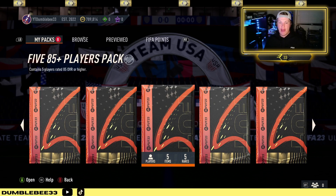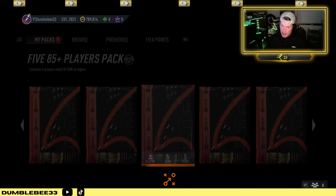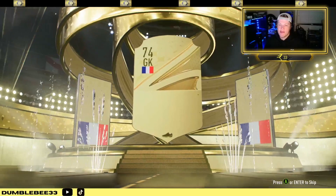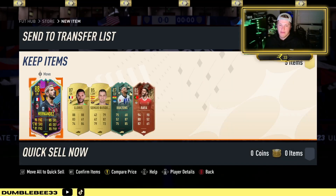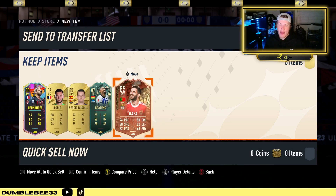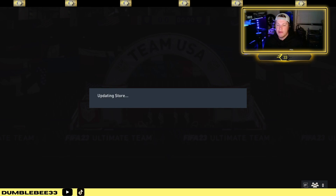Right now we're going to open the 5 of 85 plus Players Pack — contains 5 rated 85 or higher. Hopefully that's a walkout because if not... So hopefully there's something in the back of the pack. Fingers crossed. We got a Hernandez, a Boateng, and a Rafa. Pretty good special cards there, but just fodder kind of right now.